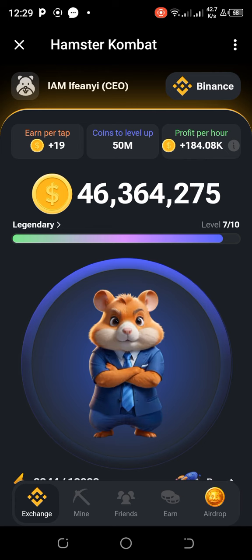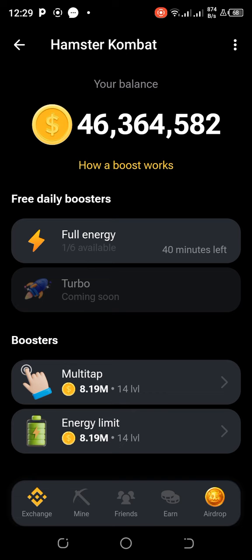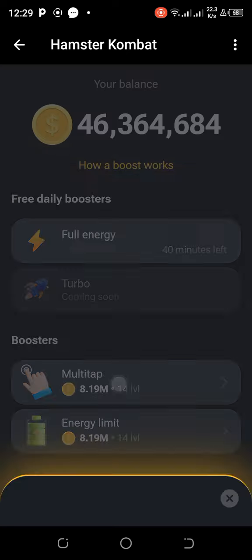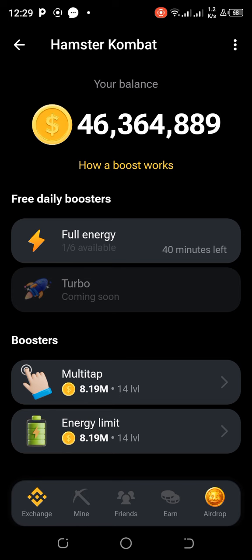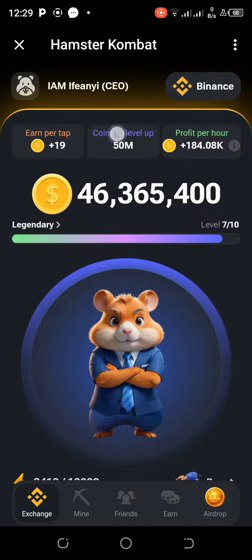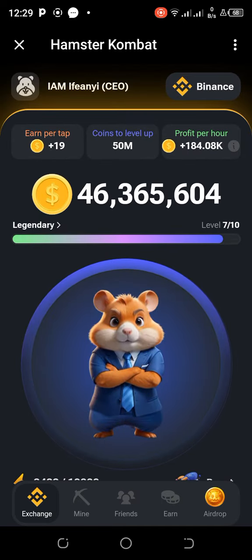To summarize the basics: to increase your earning per tap, scroll up, go to Boost, click on Multi-tap, and pay whatever it takes — keep upgrading. Also upgrade your Energy Limits by paying from whatever you've accumulated in your balance. Both of these help you accumulate coins faster.